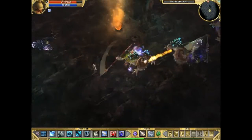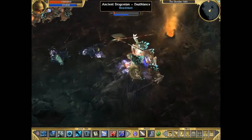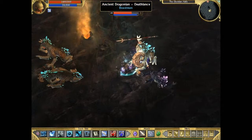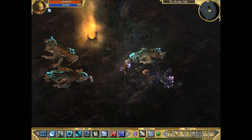This group of dragonians was pretty close to the other one, so if you're not careful you could end up aggroing two groups at the same time. That mage had a bit of an aura — the one that can reflect damage back at you.